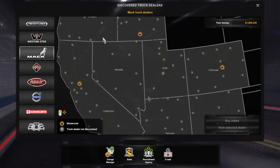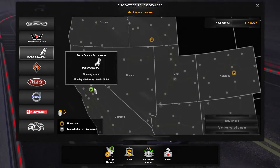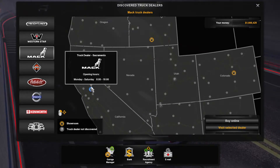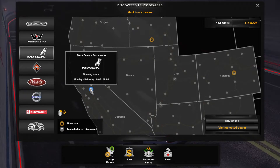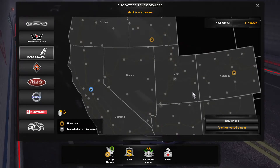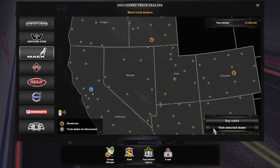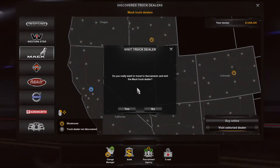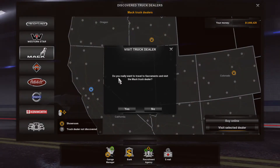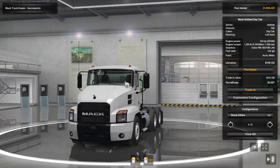We're going to purchase a Mack, so you click on Mack here and that changes the dots to show where the Mack dealers are on the map. Select Sacramento there. Now if you own less than a certain number of trucks you can't buy online, so we've got to click on Visit Dealer. It comes up with a box asking if you really want to travel to Sacramento - click Yes.